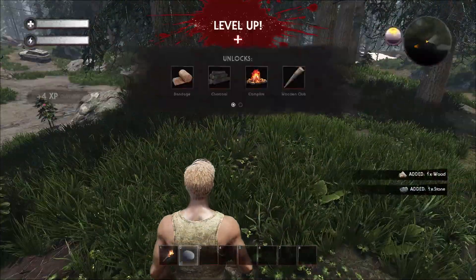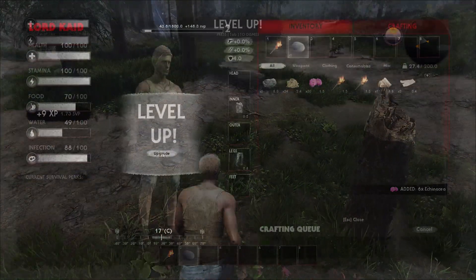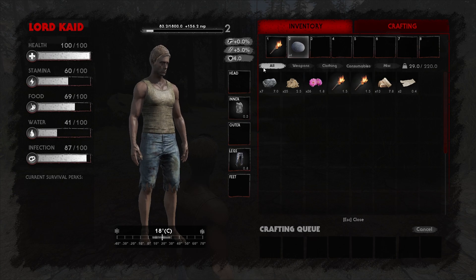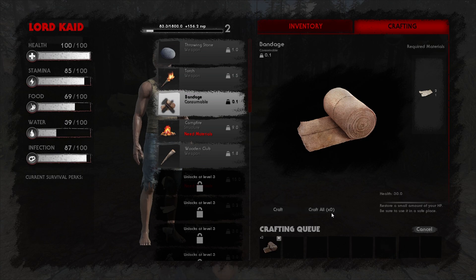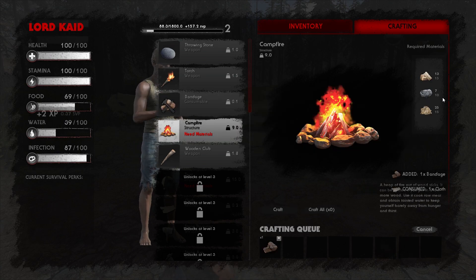With every item harvested and item crafted, you gain XP points and survival points. If you survive a night, the survival points you earned the previous in-game day will be converted into XP points. By earning XP and leveling up, you will be able to unlock more craftable items, such as items that help fight against infections and other items that may assist in purifying mildly infected consumables.